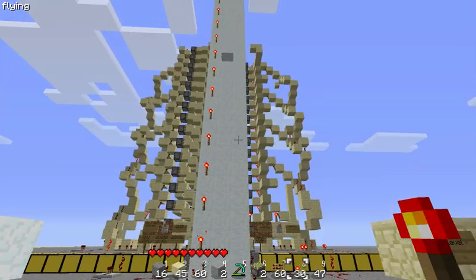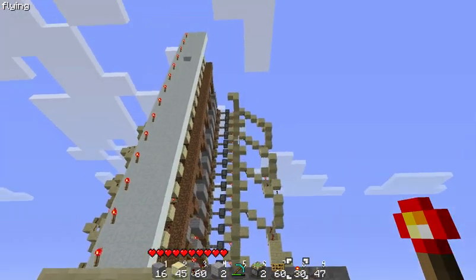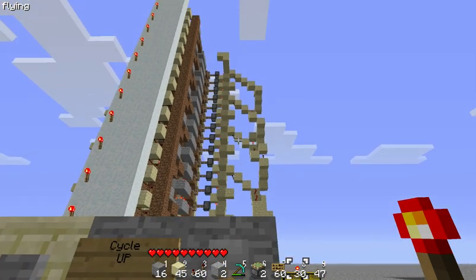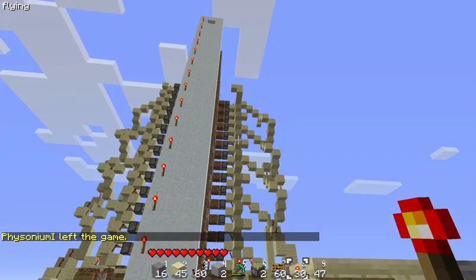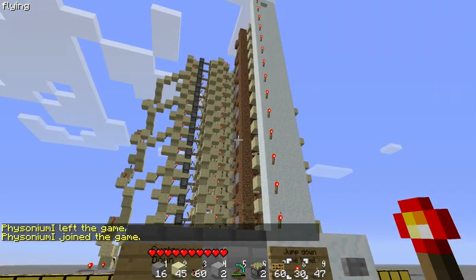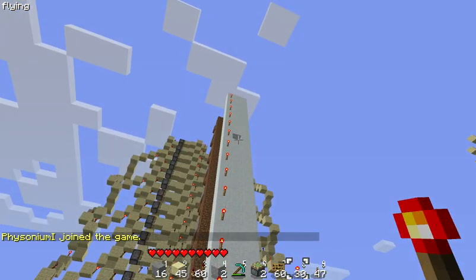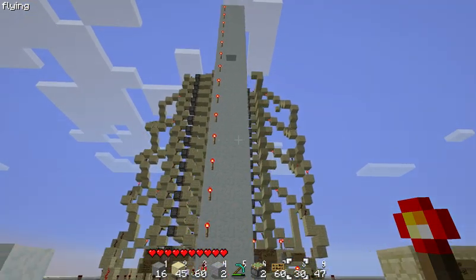By holding down the lever, that will cycle them all the way up. Since this is all lined up, for every 15 redstone dust it's actually quite fast. So if I go down I can actually stop it quickly enough — I can stop it right there.